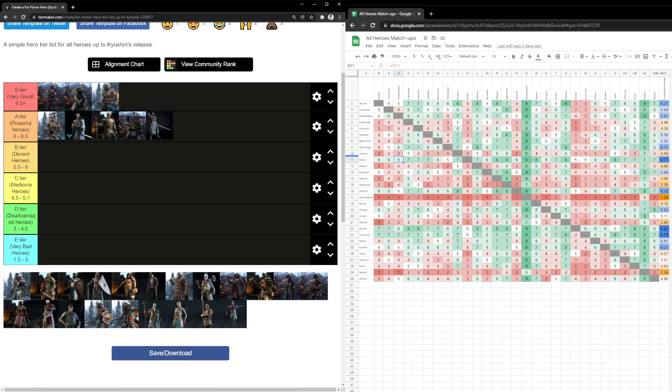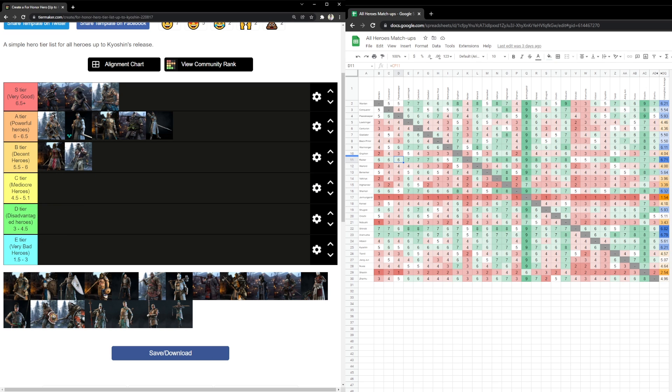That is it with A tier. Moving on to B tier. This is all standard — the same rankings as last time, around this area. The next character that is interesting is Hitokiri. She had a really low placement last time — I think I placed her around five — but this time I placed her in B tier. She has a 5.61 matchup. I placed her slightly higher than last time even though no changes happened to her.